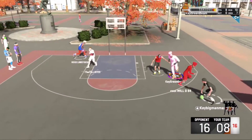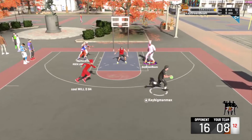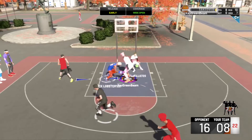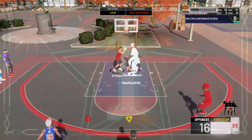At number 2, we have a play by KeyGreenBean. A little iso by KeyBigManMax into the shot — he airballs it, but KeyGreenBean comes in with the snatch block and dunks on him.